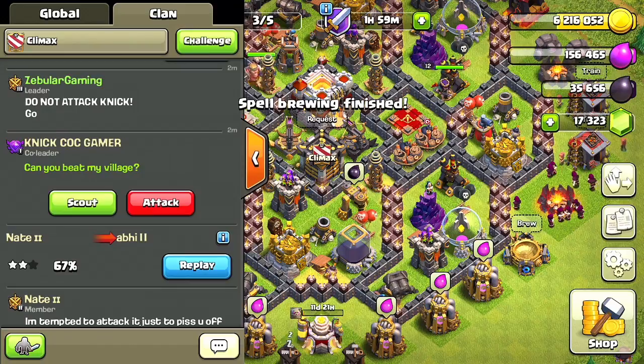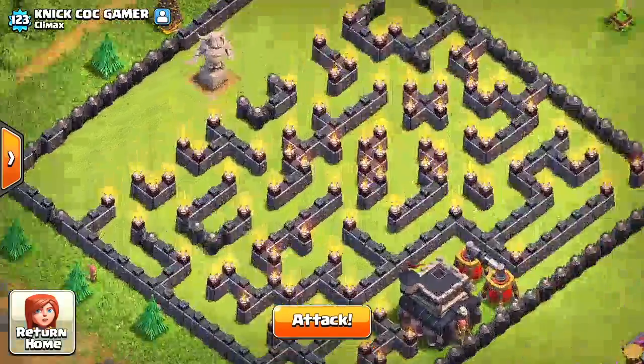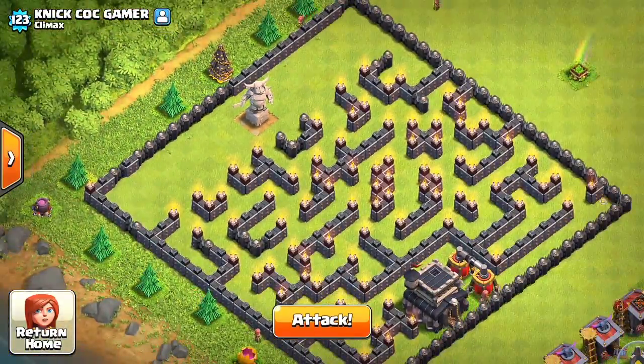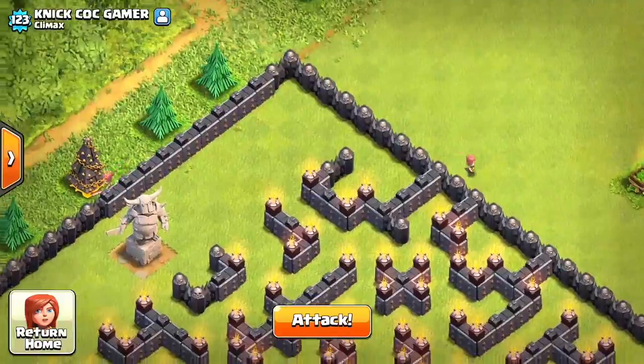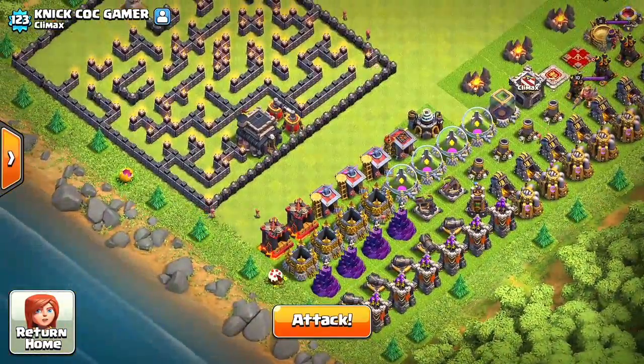Alrighty guys, so we got Nick's base, let's go ahead and check it out. Townhall 9 Maze Base as you guys can see — really awesome. He has his P.E.K.K.A. statue right there just to let us know where to attack from. I'm actually gonna spread out my Golems on the whole base and then at the end we're gonna try and get those 3 stars.